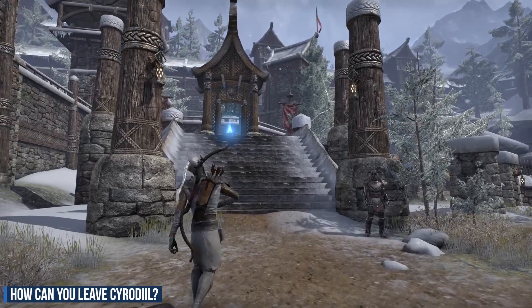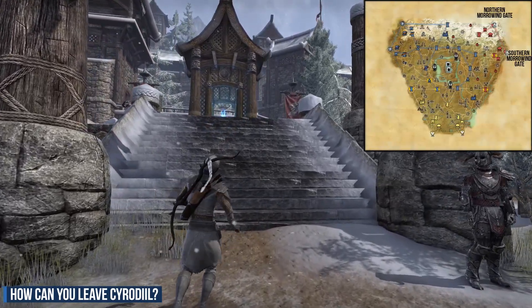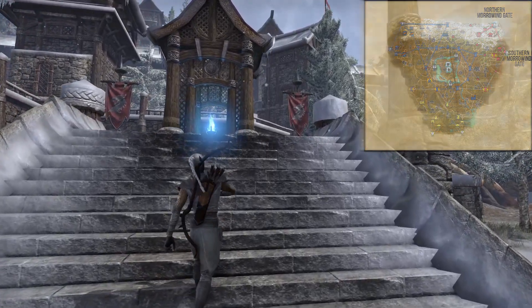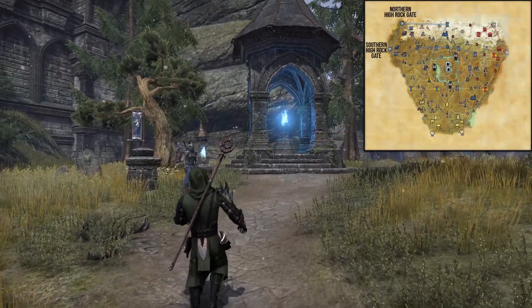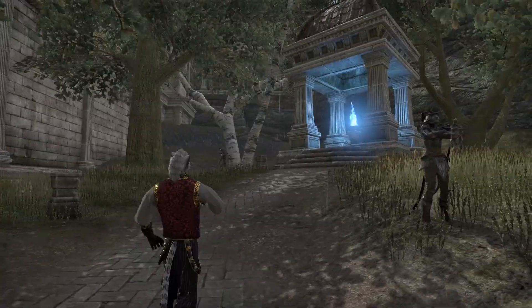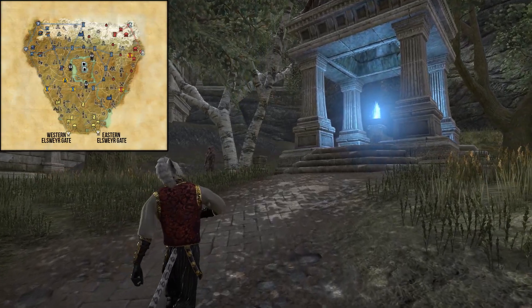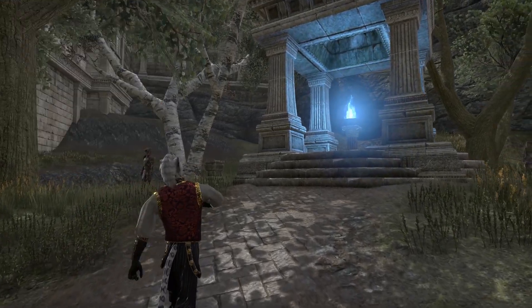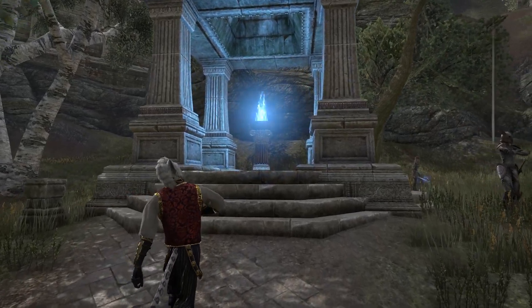To leave Cyrodiil you have to go back to one of the base camps of your Alliance. For the Ebonheart Pact you have to travel to the North-East of Cyrodiil, to either the Northern Morrowind Gate or Southern Morrowind Gate. If your character belongs to the Daggerfall Covenant you have to travel to the Northwest, to the Northern Highwalk Gate or Southern Highwalk Gate. Members of the Aldmeri Dominion have to travel to the Southern part of Cyrodiil, to the Western Elsweyr Gate or Eastern Elsweyr Gate. Once at your Alliance base camp, look for the regular Wayshrine to travel back to the other zones of Tamriel.